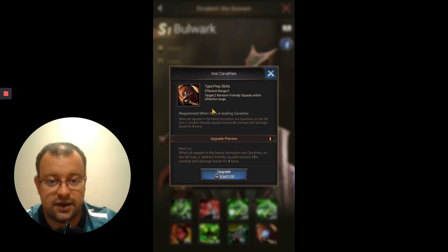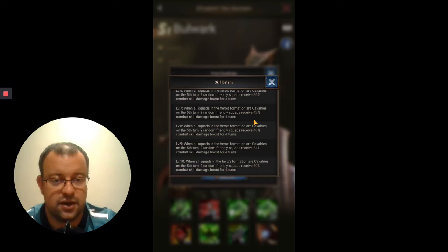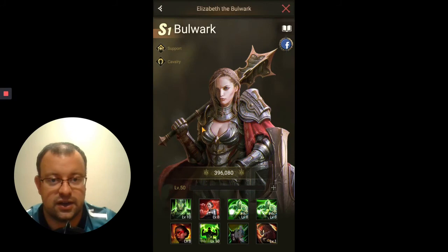We'll talk about longevity in a second. What will Skill 8 do? When all squads in the hero's formation are cavalry, on the fifth turn, two random friendly squads receive a combat skill damage boost for four turns — up to a maximum of 60% combat skill damage boost. So for turns five, six, seven, and eight of the battle — the second half — this will boost the hero skill damage for two of the heroes in your squad, helping you have a stronger finish to the battle.